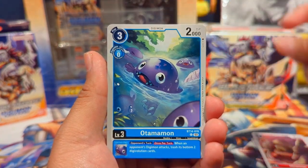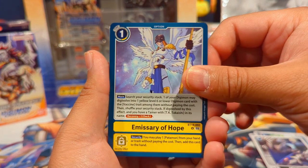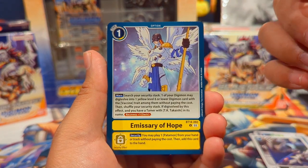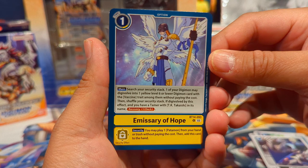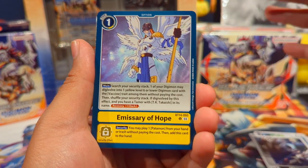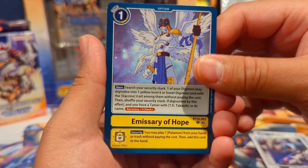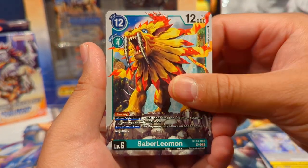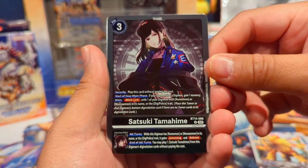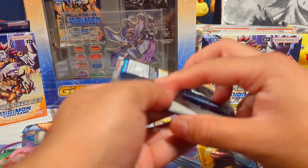I'm really looking forward to pulling some awesome alt arts today. The two new Tamers — Emissary of Hope — are the most high-value chase cards in this set. I think there's also a lottery card. We have Saber Liomon straight from the anime. Satsuki Tamahime is one of the alt arts we want to pull, along with Mimi Tachikawa as our second raider.